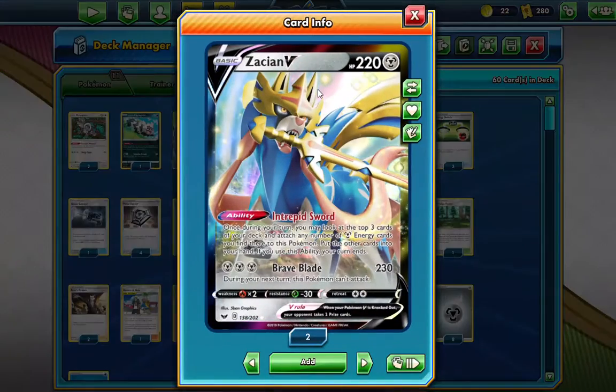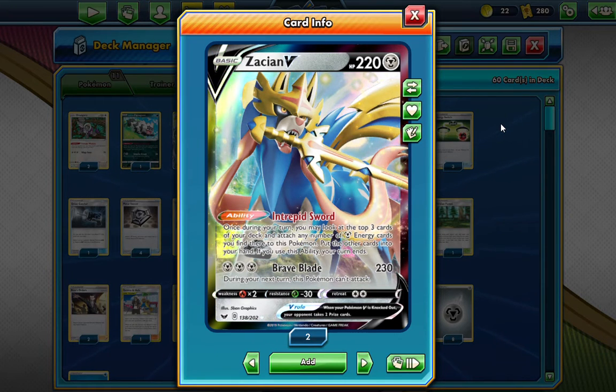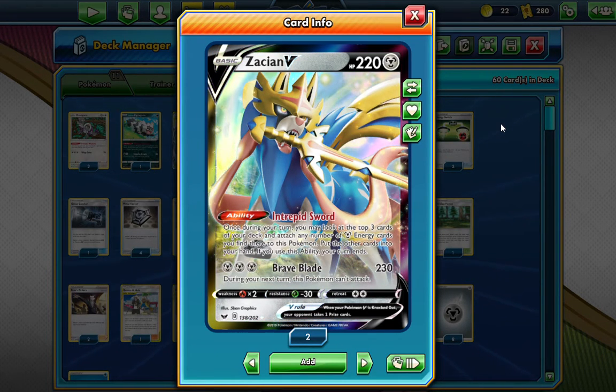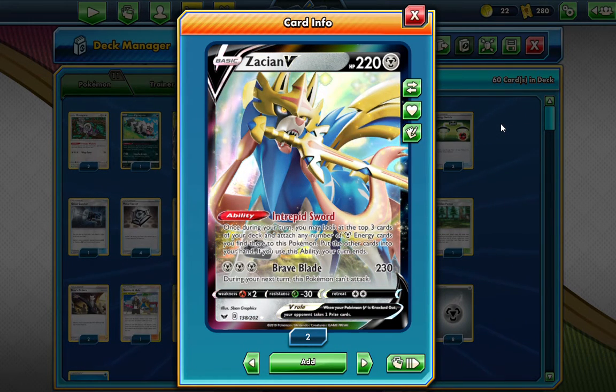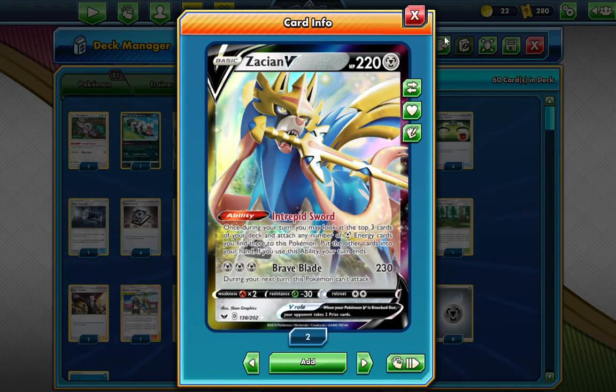We have Zacian V. A lot of us know Zacian V, and this card takes massive hit values every time. First it gets a promo and now it gets this. Intrepid Sword reads: once per turn, you may look at the top three cards of your deck and attach as many Metal Energies you find there to this Pokémon — put the other cards into your hand. If you use this ability, your turn ends. This is a perfect ability to use on the first turn of the game. You gotta get an Arceus Dialga Palkia in the active, do whatever you can, and then Brave Blade for 230 damage — 260 if you use the GX. That is crazy.